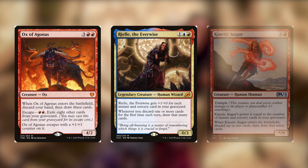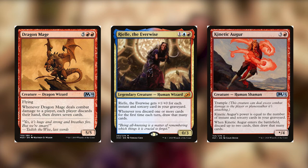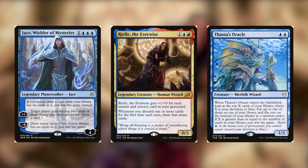We have Kinetic Augur, which lets you discard some cards when it enters the battlefield and also cares about instants and sorceries. We have Dragon Mage, which is a kind of Wheel of Fortune where everyone discards their hand and draws seven, and it's repeatable whenever it deals combat damage. So if you manage to get this every single turn, you are discarding seven and drawing 14, which means you're going to mill yourself fairly quickly. That's probably why you want something like Thassa's Oracle or Jace in the deck, to make sure that you don't die.